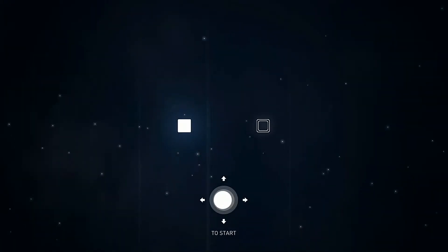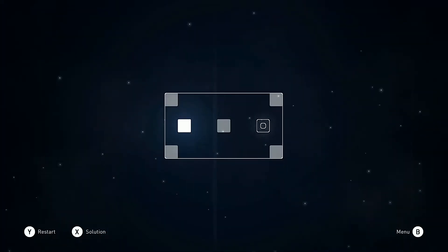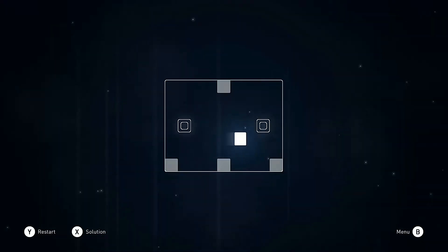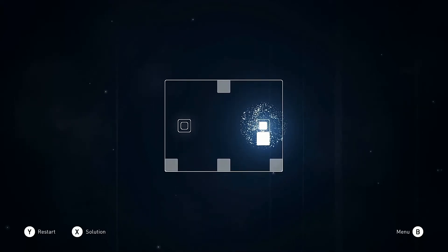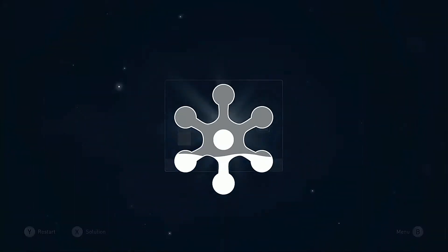Active Neurons sees you taking control of the power of thought, otherwise known as the white cube, and the game breaks you in real gently by first teaching you the basics. You can only move your cube in straight lines either vertically or horizontally, and you can't turn or stop — once you begin moving, your cube will come to a stop once it collides with something. In order to complete a level you need to charge the neurons in it, which basically means bumping your white cube into the empty pulsing cubes and creating some sparkles.